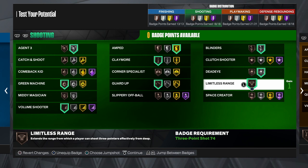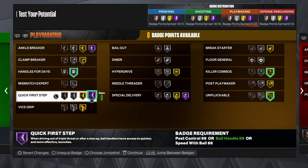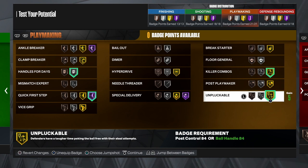For playmaking I use silver handles for days and quick first step on hall of fame — it's the best badge in the game, making you much quicker with the ball as soon as you get out of a size-up. I use killer combos on gold, which speeds up dribble moves and makes it tougher for defenders to steal the ball away.